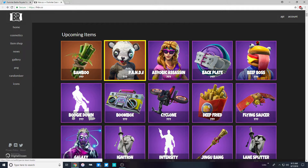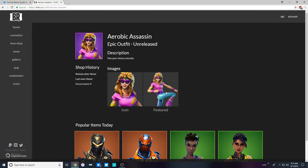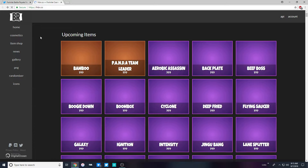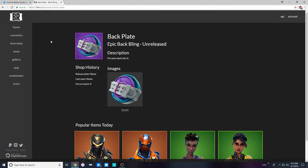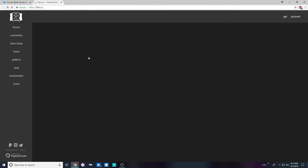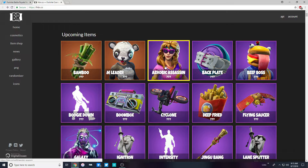We got the Panda Team Leader set, and then we got the Aerobic Assassin — kind of like an old school skin. Nothing too special, just a boogie-down type of skin with a back plate. The back plate might be for something else; I'm thinking more of a boom box for her, so maybe we can pair the boom box with the Aerobic Assassin.